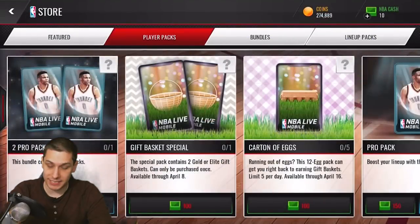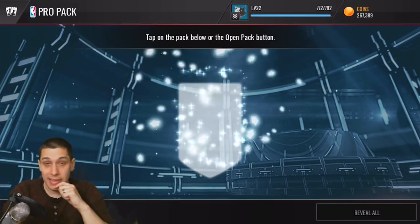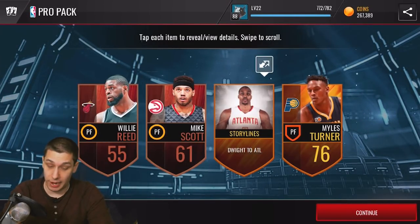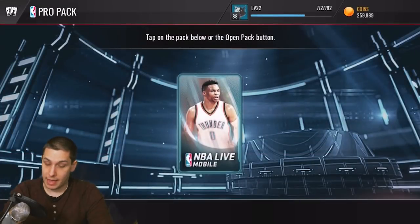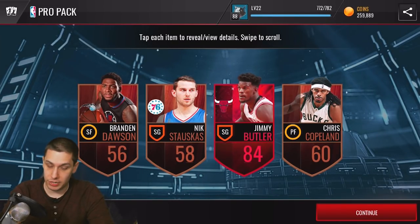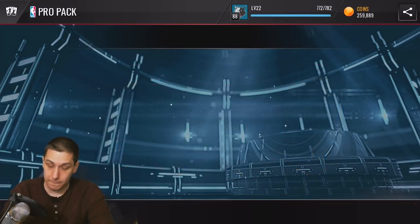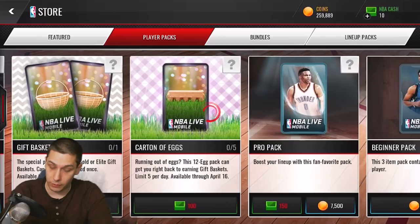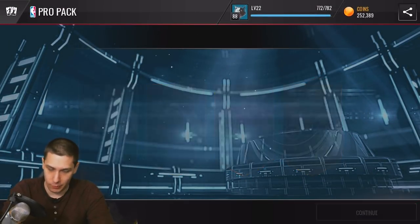Hopefully we can get something beastly — another elite player would be great. Like if we get another LeBron James type player worth a good chunk, I would be happy with that. And we get an elite player — I will take that! Jimmy Butler, 84 overall. Not the best card you could get but certainly a good pull, worth a lot more than just the pack itself.